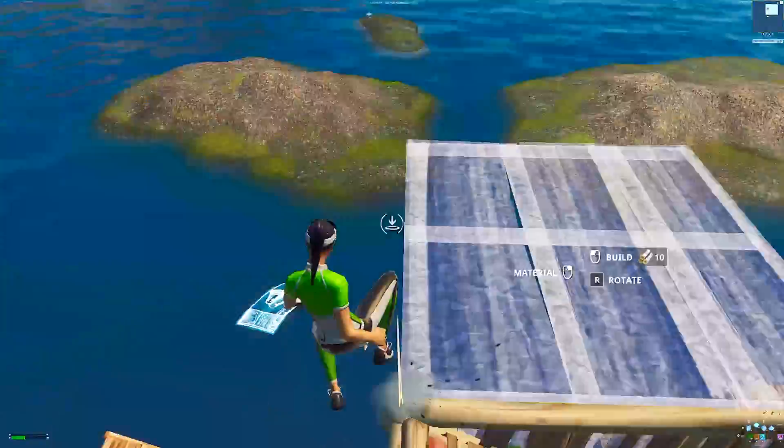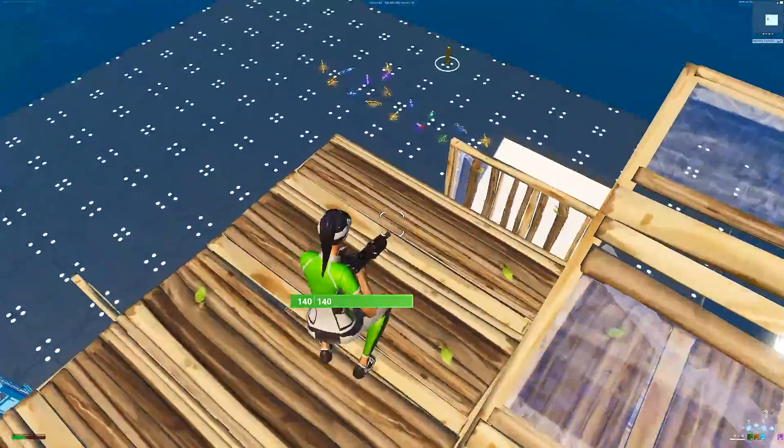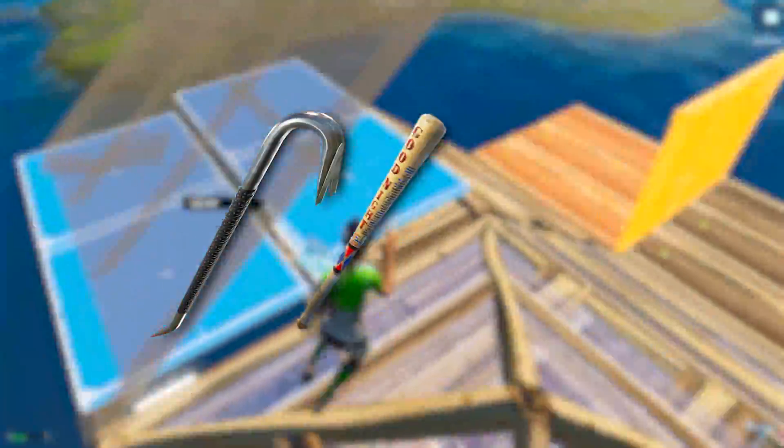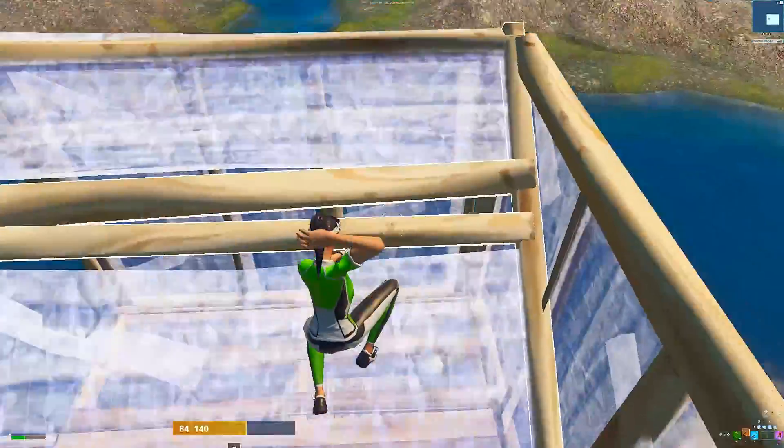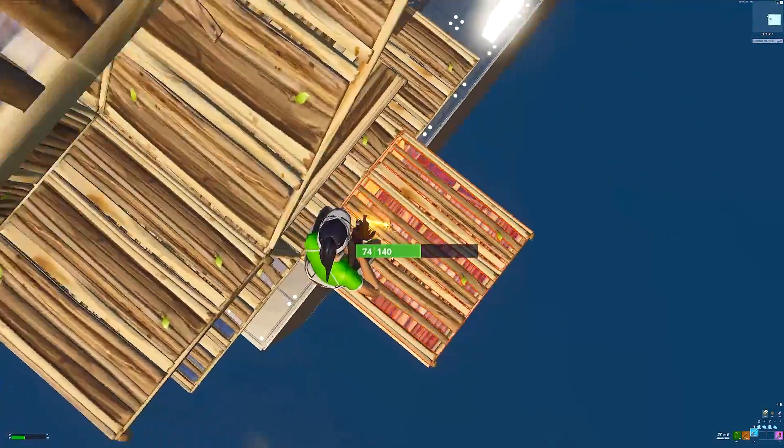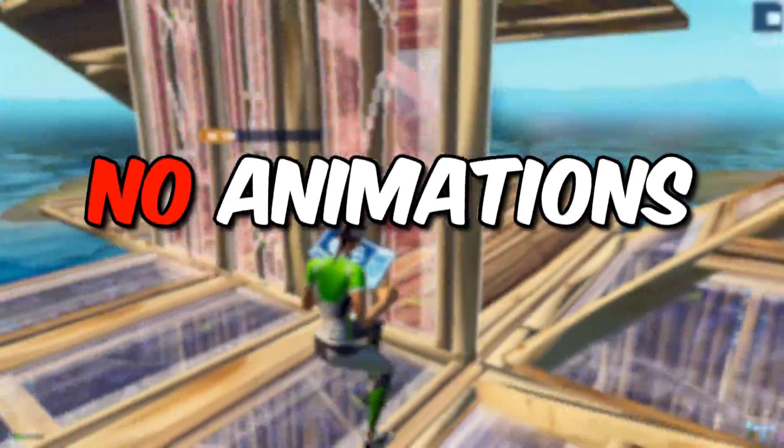For your pickaxe, make sure that it doesn't have any special effects or anything. Make sure it's one of these simple pickaxes like the crowbar, the bat, the golf club pickaxe, and several others that I'll put on the screen. There are many more pickaxes you could use, but when choosing a pickaxe, just make sure it doesn't have any special animations or effects.